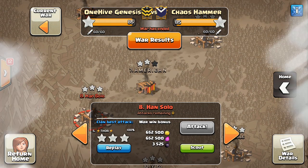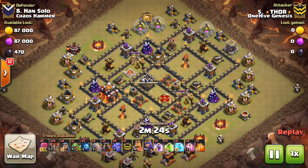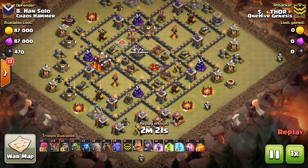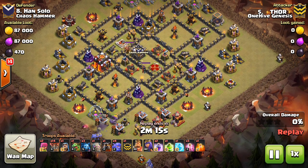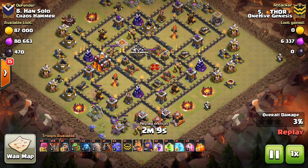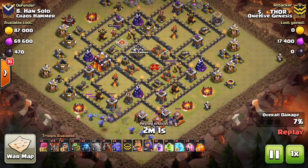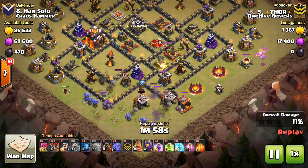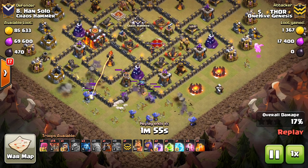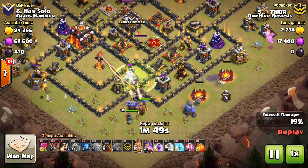One of them being a Town Hall 10 v Town Hall 10 three-star attempt. This is Thor taking on number eight here, and I think the Balloon buff may have brought the Bow-La-Loon attacks back a little bit at Town Hall 10. We saw them for a while, they kind of went iffy, we didn't see them as much. Town Hall 10 seemed like it was in a pretty bad place, but this update, I did say it was mainly for Town Hall 11, which it is, but I think it might be helping Town Hall 10 out a little bit. We might be seeing a step towards a balanced Town Hall level, which is definitely something nice to see.